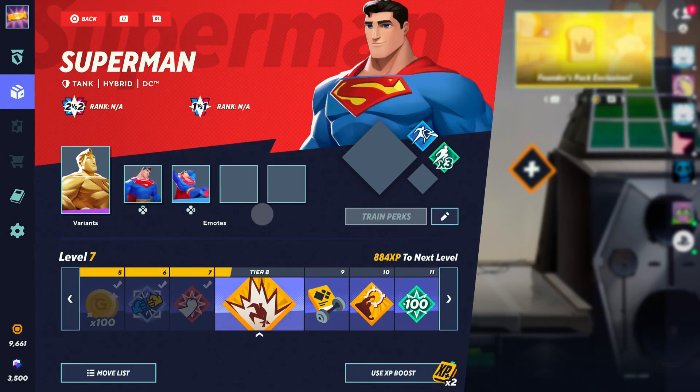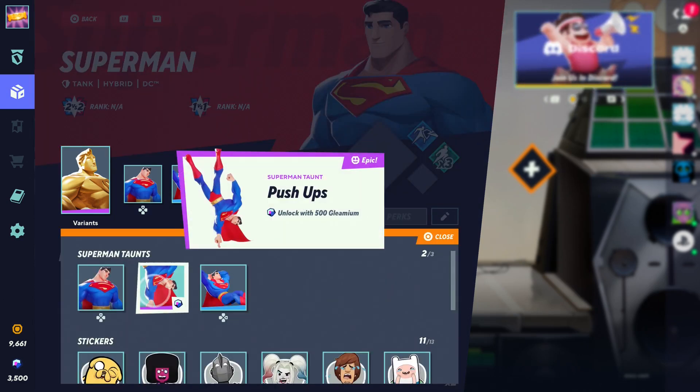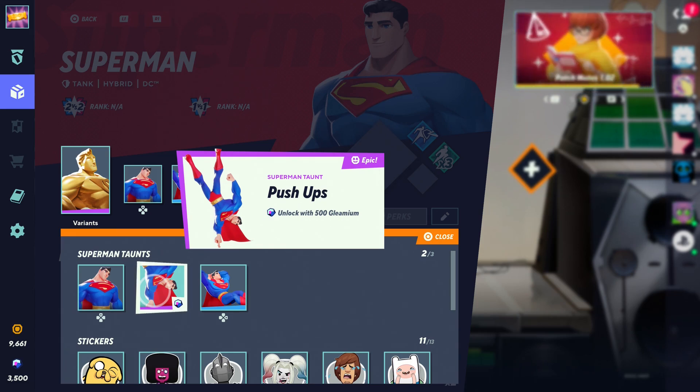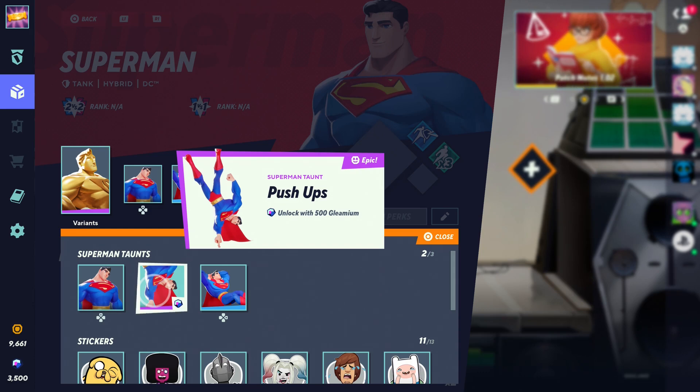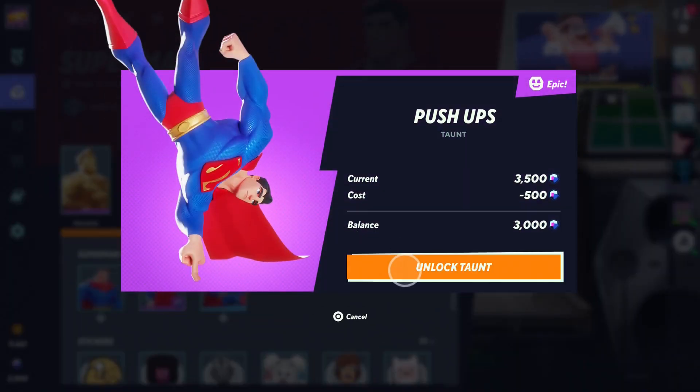Quality of life change number one: how about a preview for taunts? Say you go look at your favorite character and go, ooh, they have a taunt, but what does it look like? Sure, there's a quick little image of Superman doing a pushup with one finger, but how does it look in game? What if you clicked on it and went to the purchase screen — it still has the unlocked taunt over on the right — but over on the left-hand side, they could put a quick little looping video of said character doing that taunt. That way you at least get to visualize it.